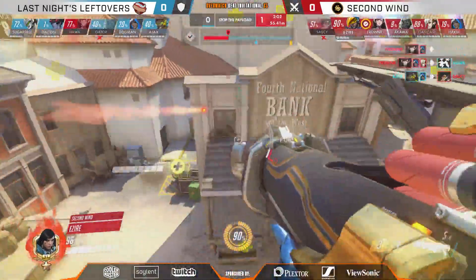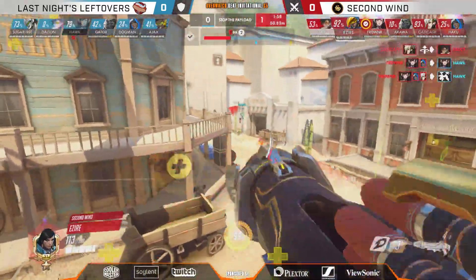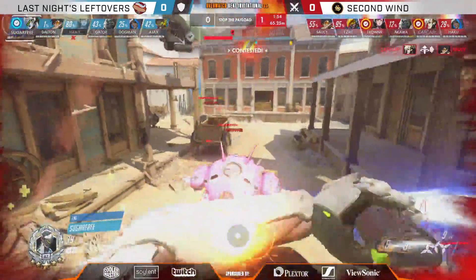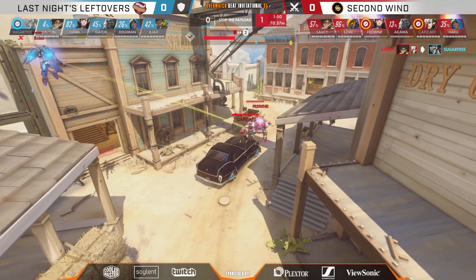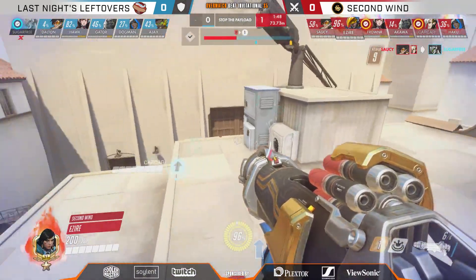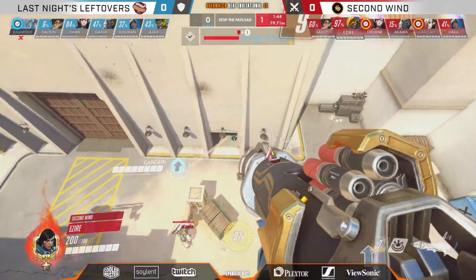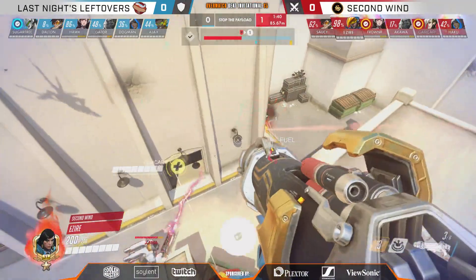You had to swap away from that Junkrat, so you've used this fight to build some ultimates. You did use the nano-boost onto Dalton, who extended earlier into the fight, but still — you're giving yourself an opportunity to contest later on point B with big ultimates coming up. But then again, Second Wind with this positional advantage, holding the chokes with the Pharah, it's going to be very rough to get out of these doorways.